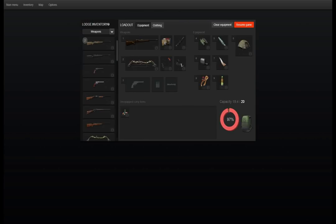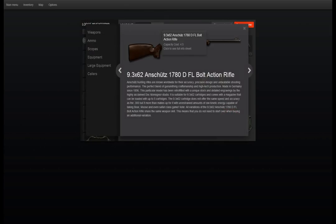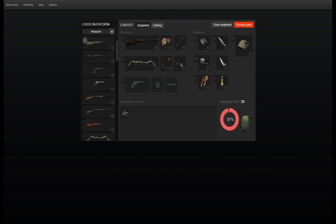Looking at my equipment, I'm bringing a 9.3x62 again — I haven't retired this rifle yet. I'm going to bring a Parker Python along in case we want to take something down silently. And I've got the roe call, the call for the red stag, the jackrabbit call for red fox, and the new climbing gear.